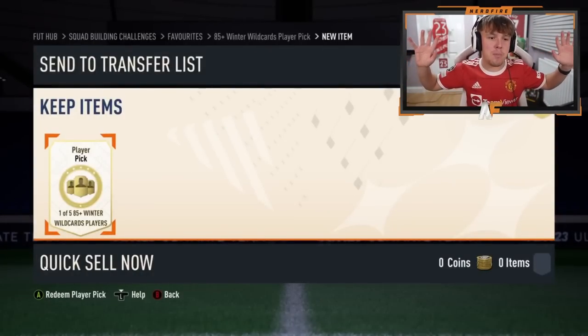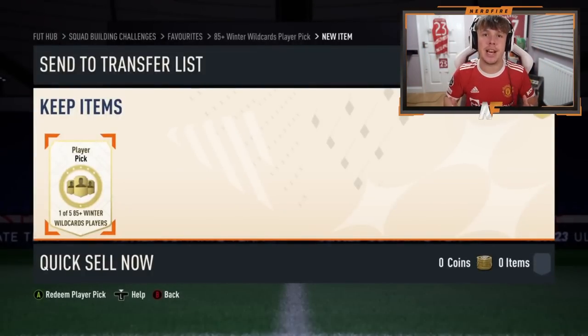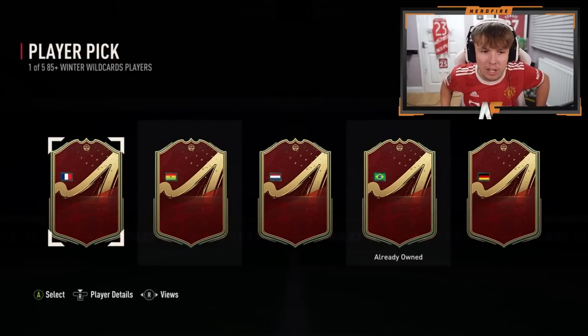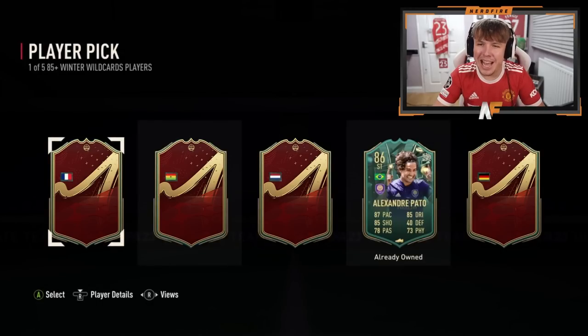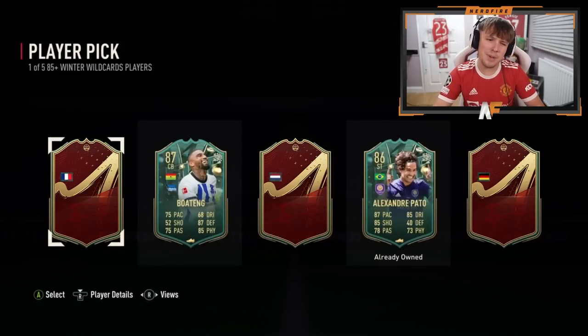Shout out to Mistyfoot — he's got the 105 85-plus Winter Wildcard player picks, which can be from Team 1 or Team 2, making it even more interesting. Flag reveal time. We've got France, Ghanaian, Netherlands, Brazil — which he already owns — and Germany. Starting with the one he already owns, Brazil: that is Alexandre Pato. Going to number two, the Ghanaian one — it is Boateng.